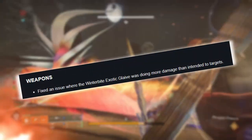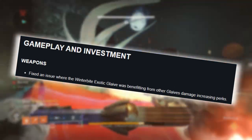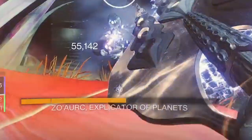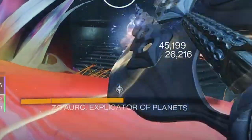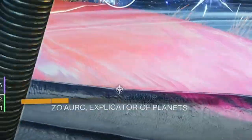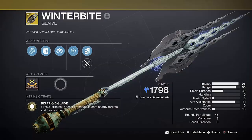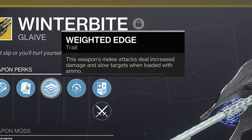Winterbite might have seen the nerf hammer not once but twice this season already, but this huge busted damage bug is here to stay for now, so don't throw this big chonky stick to one side just yet. It's easily the best exotic glaive without this busted bug — it'll slow and freeze targets on using the glaive melee attack with just any ammo.